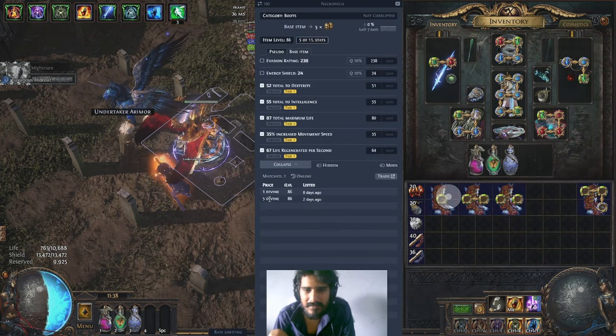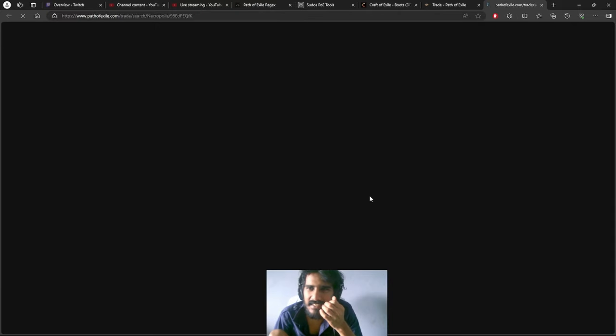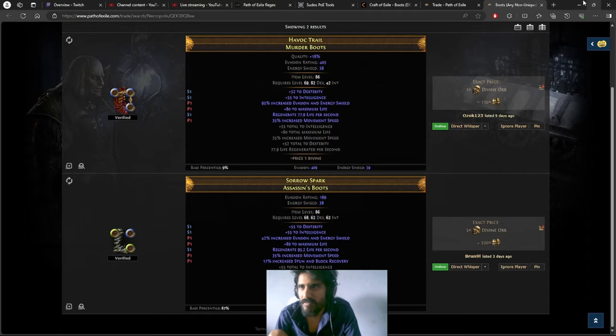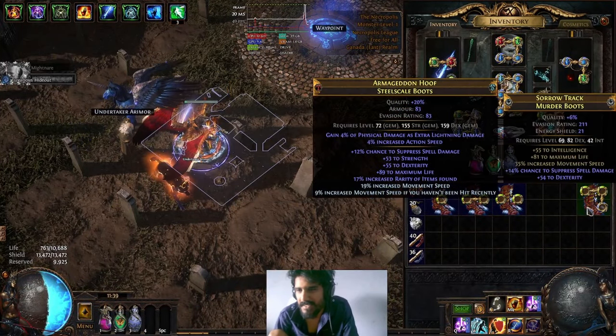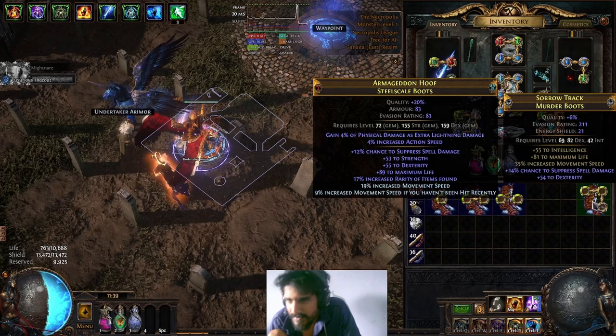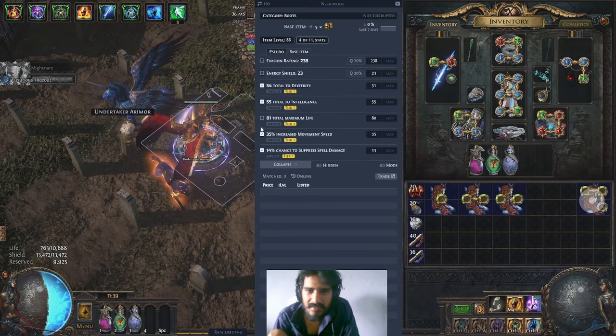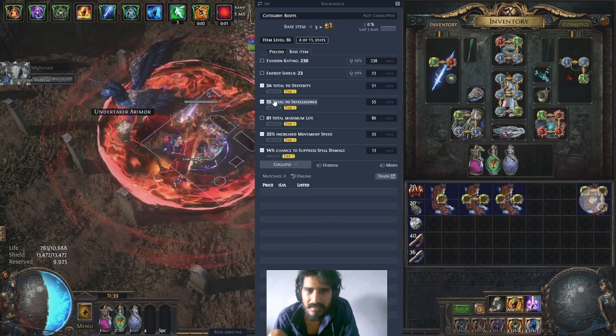With life regen, five divines for these boutique boots - why are they so cheap? Evasion, life regen with movement speed, one divine. Are you telling me on Necropolis everything is so goddamn cheap? I spent like 20 divines on this dude. At least I got my boot - it's literally not on the market, not on the market at all.